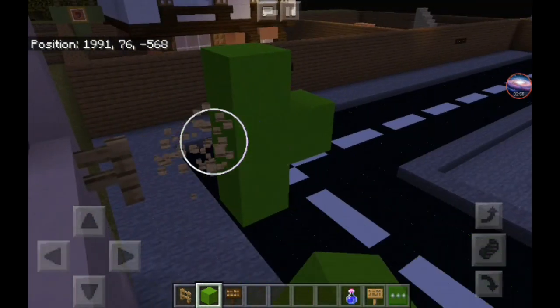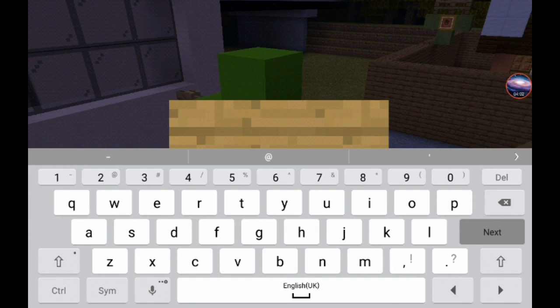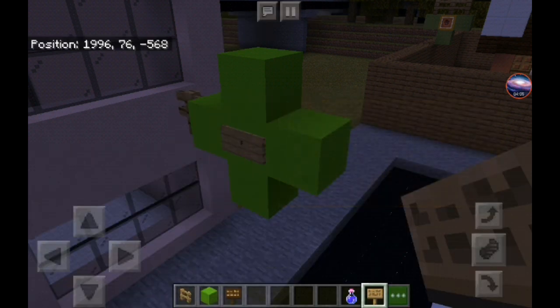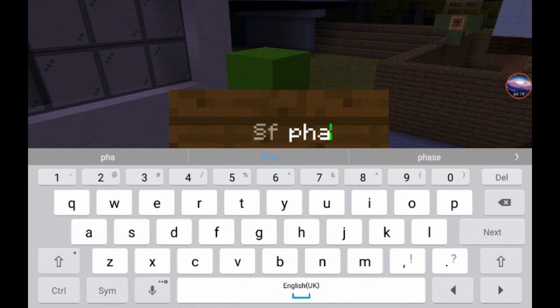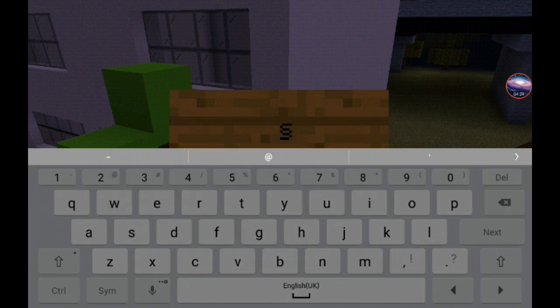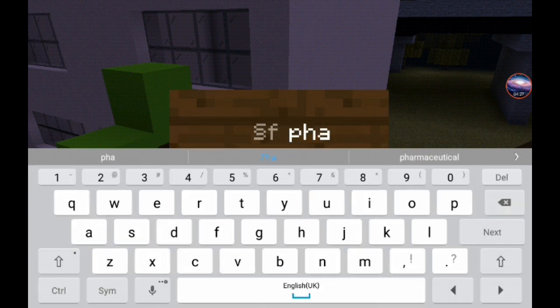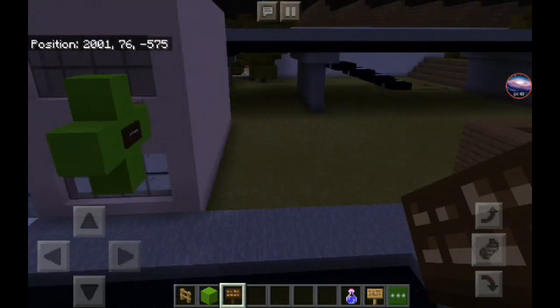This is what the pharmacy sign looks like. Not the best, but it looks good — actually quite good. Then you put 'Pharmacy' in white: P-H-A-R-M-A-C-Y. Then we do the same for the other side — P-H-A, you know the drill — and there we go, pharmacy sign done on both sides!